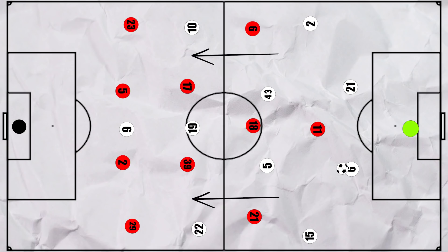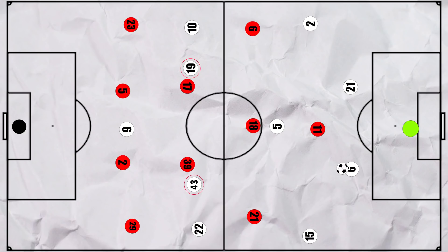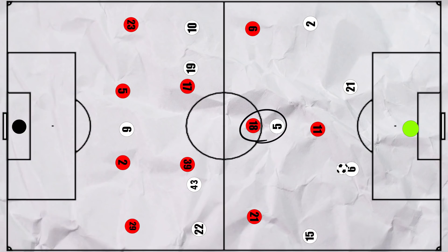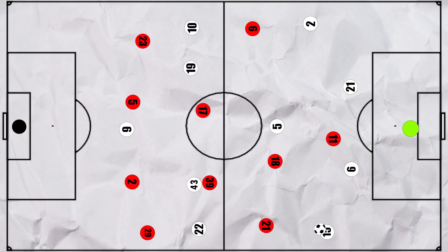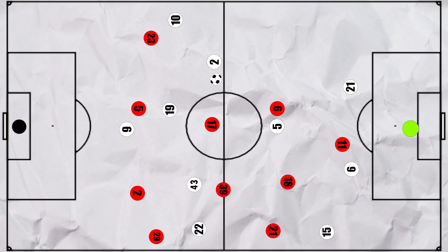Leeds' build-up shape higher up also didn't work in this match. Robin Koch often found himself as the deepest pivot whilst Klich and Rodrigo pushed extremely high up the pitch, leaving Koch somewhat isolated. This usually works when Phillips is that single pivot as he's much more technically gifted. But with Koch in the position, Fernandes could easily pick him up and make any progression through the centre more difficult, meaning Leeds would be forced into riskier passes leading to turnovers. Leeds would often go wide into a fullback instead, and if they went to the left, Fernandes would come across to cover and Pogba would also move more central to help the press — though this could leave United vulnerable down their left-hand side if Leeds managed to find the switch, as Shaw would then be 2 vs 1 down.